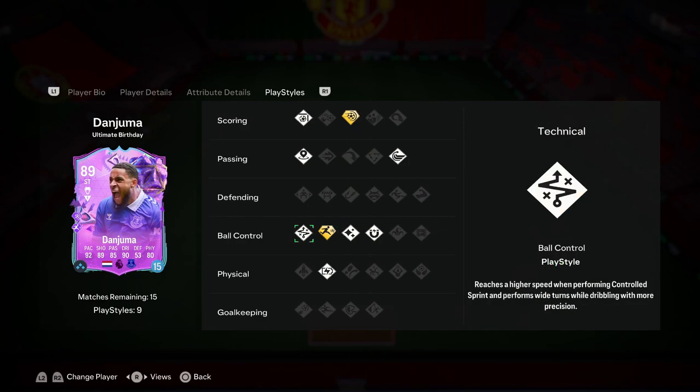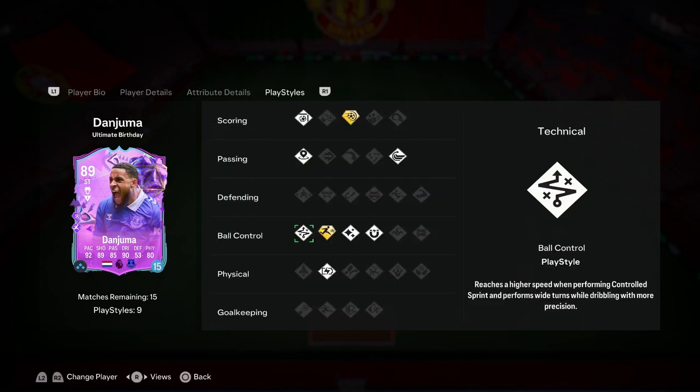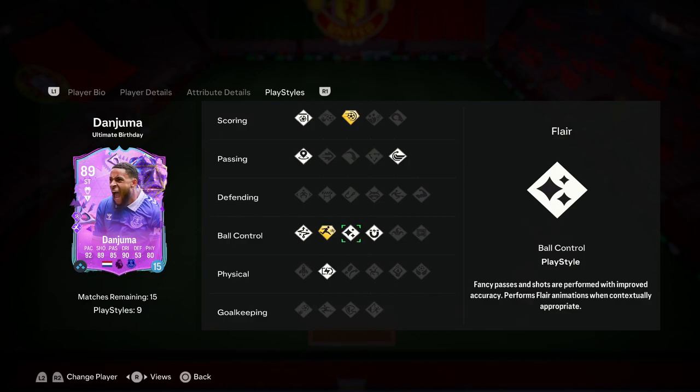He's got the Technical play style, so combined with his already good dribbling stats you can really utilize control dribbling and left-stick dribbling to create a lot of space. The 90 agility, 85 balance, and 91 dribbling should make his left-stick dribbling fantastic. He's also got the Flare trait for flick passes in build-up and quick touches to avoid defenders, plus First Touch for consistent ball control, and Relentless so he won't tire out.